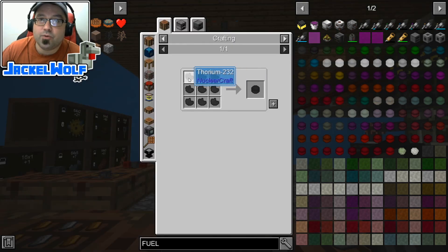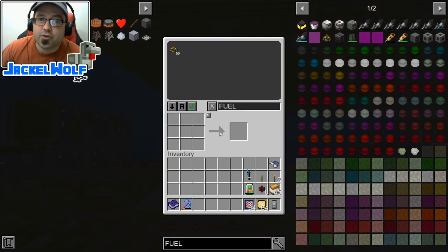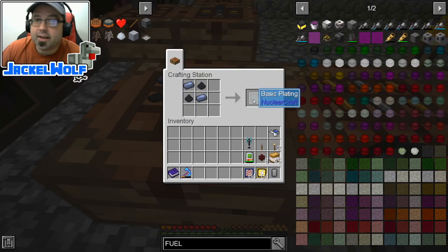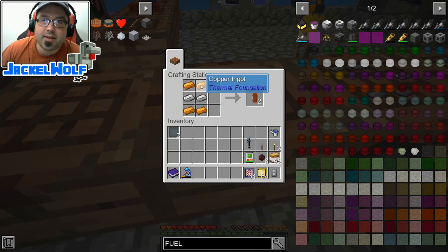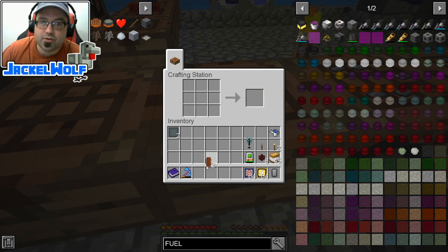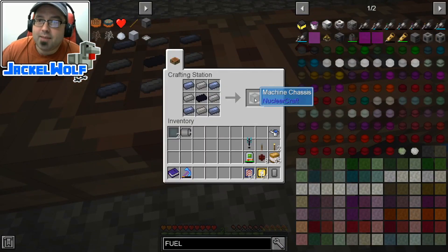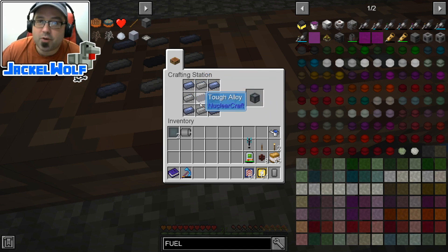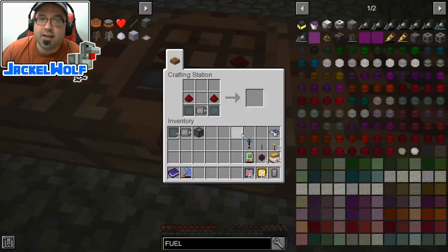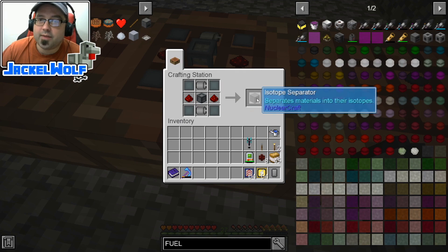The TBU fuel is made using thorium-232, and we get thorium-232 by using an isotope separator. To make an isotope separator, we first need some basic plating - that's two lead ingots and two graphite dust. We also need two copper solenoids: four pieces of copper and two iron ingots in a crafting table. We take those two copper solenoids with four steel ingots, an iron ingot, and two gold nuggets to get an electric motor. We also need a machine chassis: four lead ingots, four steel ingots, and a tough alloy. Taking the machine chassis, the electric motor, four basic plates, and two pieces of redstone gets us our isotope separator.